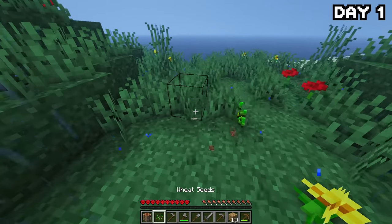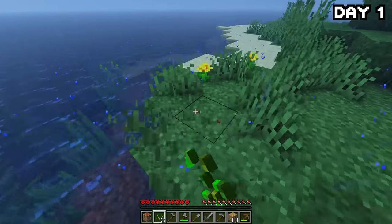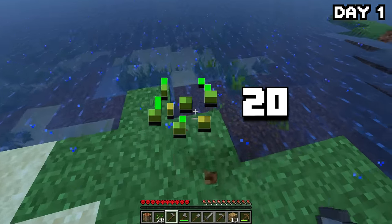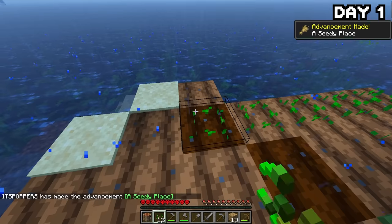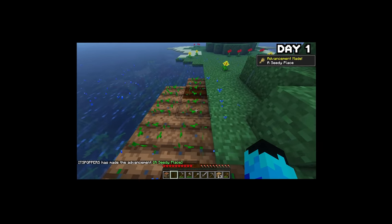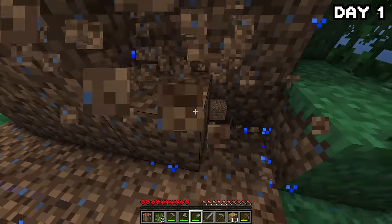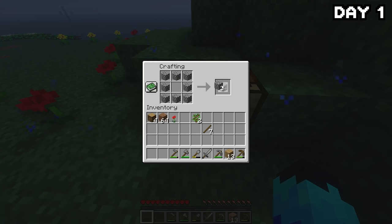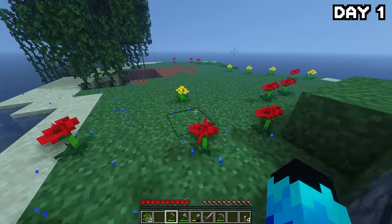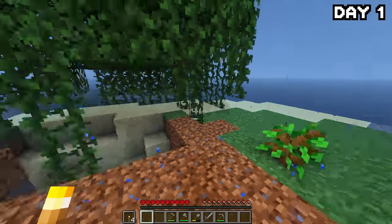A little bit of rain wasn't going to stop me from breaking every single fibre of grass on this island in search of seeds to start a farm. By the end of the grass-breaking spree, we had a whole 20 seeds, so I got to work planting them all down by the water. After planting them, I leveled a bit of the island to open things up, made a furnace, smelted some wood into charcoal, made some torches, planted my saplings, and finished cutting down the tree.